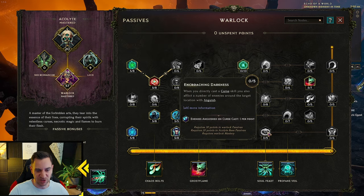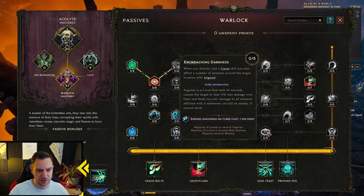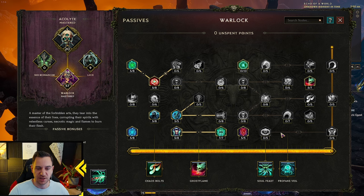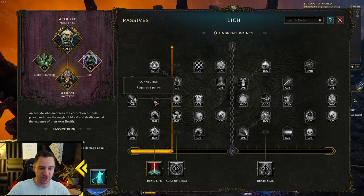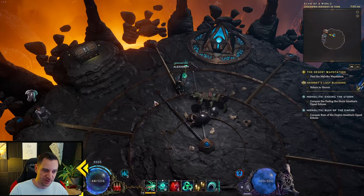Everything else you don't really need. You can also go for the Anguish node depending on what you want to play with. But it's very simple — you're going to scale your Intelligence, your health, damage over time if you can, and go deeply into leech, leech, leech, and your ward retention and ward creation.